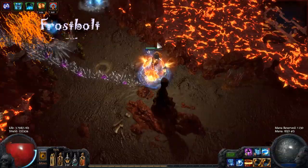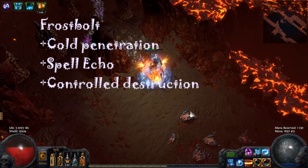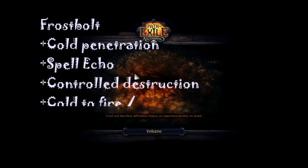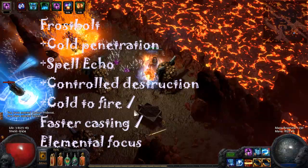So the links are Frostbolt plus Cold Penetration, Spell Echo, and Controlled Destruction. Surprisingly, 4 links is enough. But if you use a staff then of course you can have 5 or even 6 links, and then you can use additional gems like Cold to Fire, Faster Casting. Elemental Focus can be good, but you will not be able to freeze enemies if you use it.